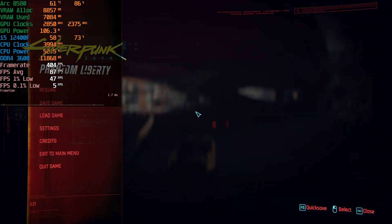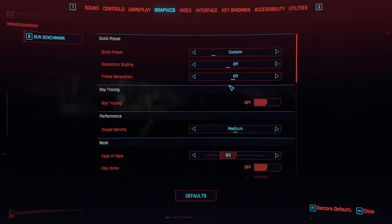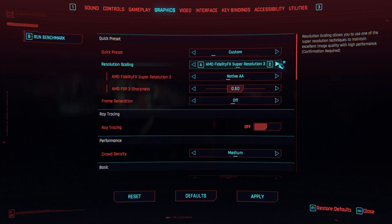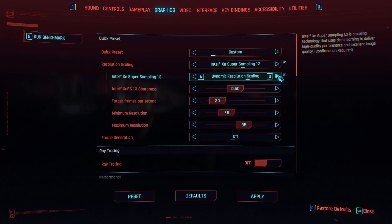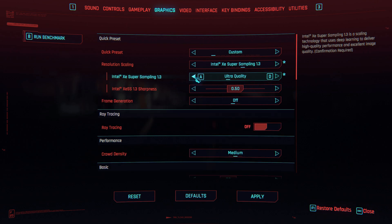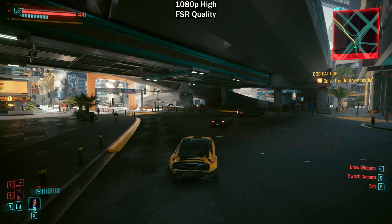You do have the option of enabling upscaling — you have access to FSR and XeSS. We have FSR 3 which gives you the option for native AA, and XeSS 1.3 which does not give you the option for native AA. Ultra quality on XeSS would be the same as quality on FSR.